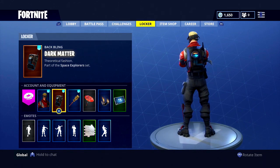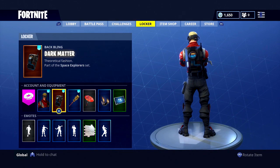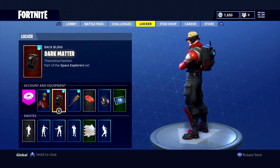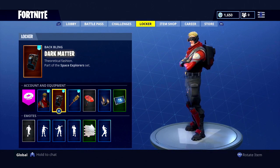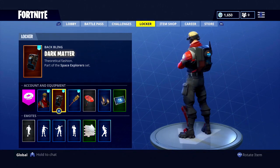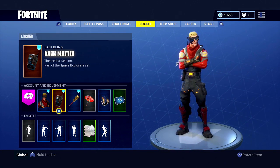We're going to start with Dark Matter as the back bling. It's an awesome back bling I use on a lot of male characters — it was the back bling of the Dark Voyager from the Season 3 Battle Pass, part of the Space Explorer set. This guy matches it so well: the black matches the black on him, the dark red matches his red, and the blue adds extra color beyond the three he already has.